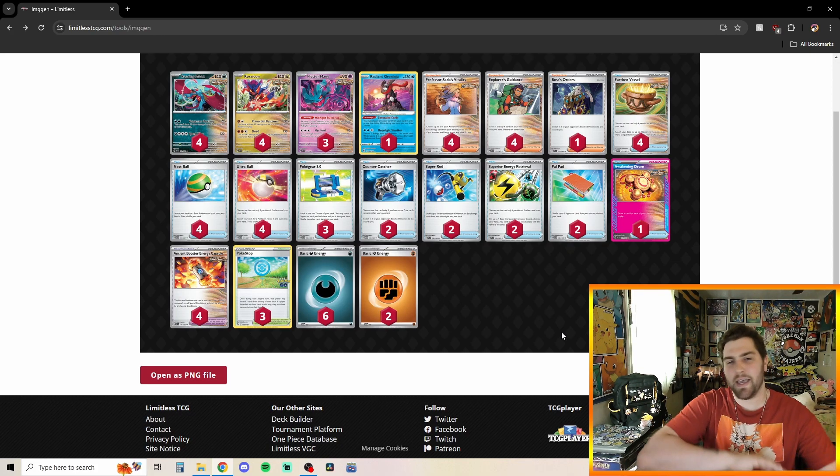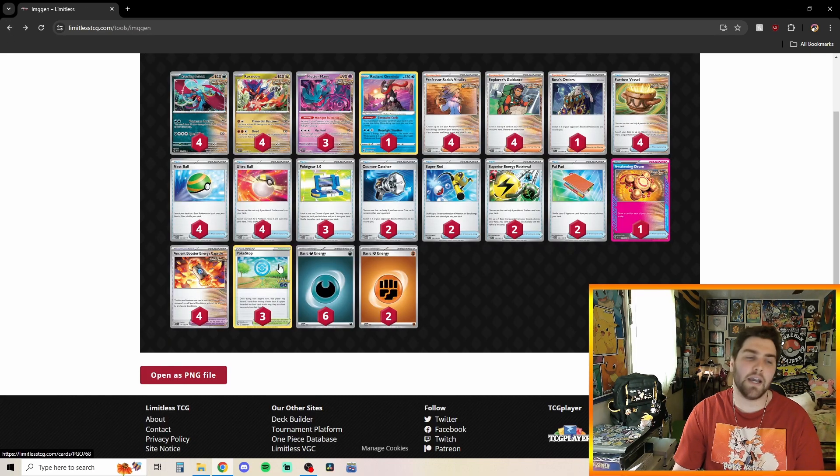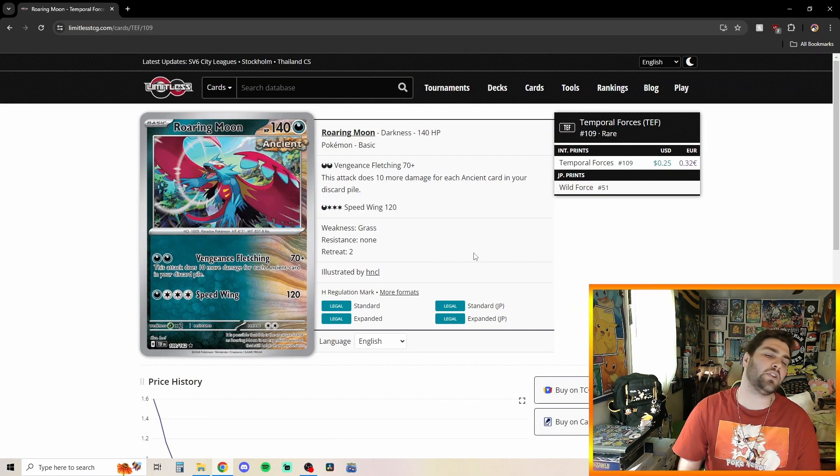Four Earthen Vessel to get some Energy and get Ancient stuff into the discard pile. Awakening Drum as our Ace Spec — draw cards for each of your Ancient Pokémon in play. And to get set up with Pokémon, we have Nest Ball, Ultra Ball, and PokéStop to roll through items like Earthen Vessel, Nest Ball, Pokégear, Ultra Balls, Super Rods, and Power Pads. For our attackers, we have Roaring Moon, mostly for its first attack — we don't really ever use Speed Wing. Vengeful Fletching does 70 plus 10 more damage for each Ancient card in your discard pile.